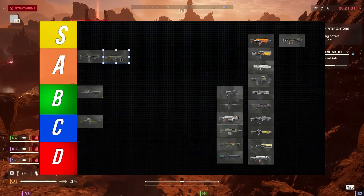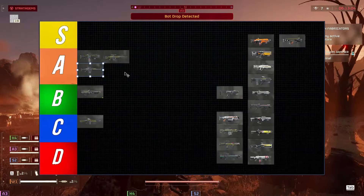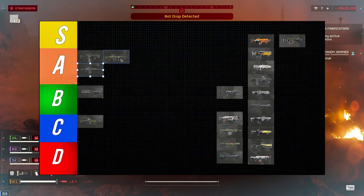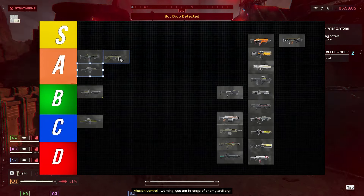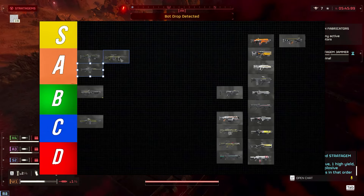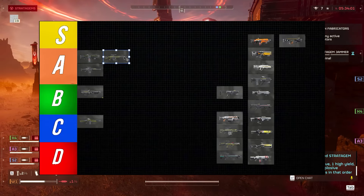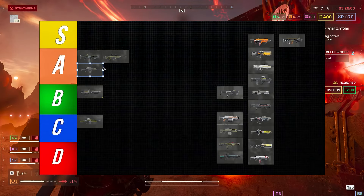The regular Diligence isn't quite as good as the Counter Sniper, but it does well against mobs and can two-tap devastators. What makes the Counter Sniper better is hitting those long-range shots more easily. Both marksman rifles are actually in a really good place right now — they're better against automatons than before. The Counter Sniper also has medium armor penetration, which is great against automatons.